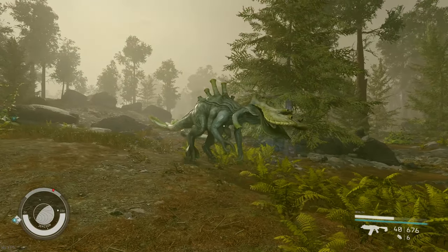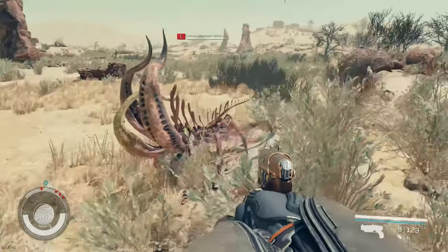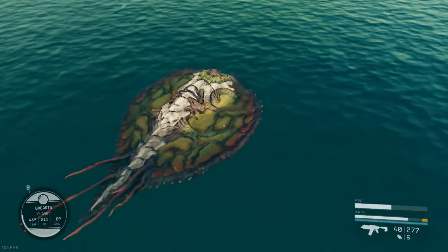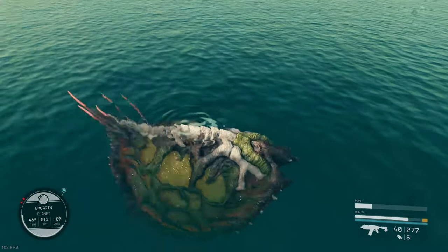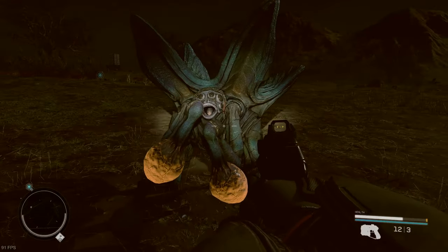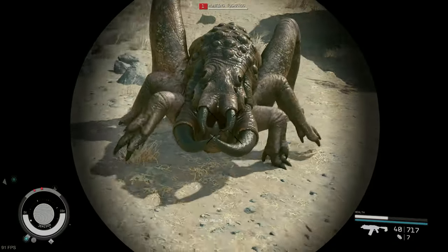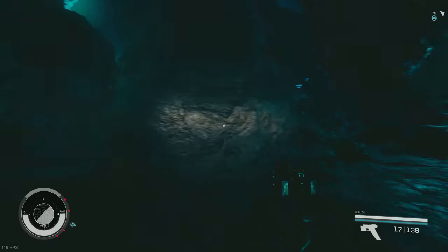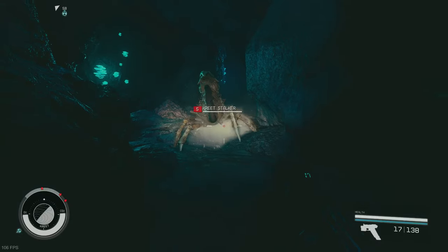How's it going guys, Chris here, and it's time to kick off a brand new series checking out all those weird and wonderful alien creatures you'll be able to find over Starfield's vast galaxy. Both the Alpha Centauri and Narion star systems have several planets home to unique creatures.